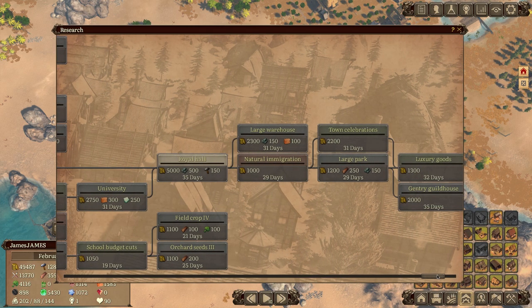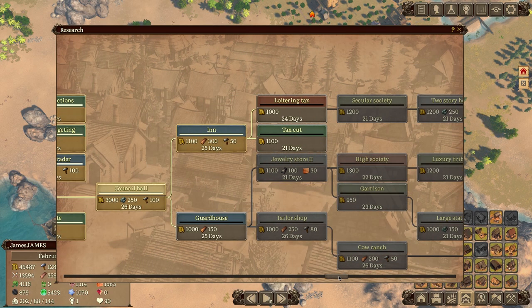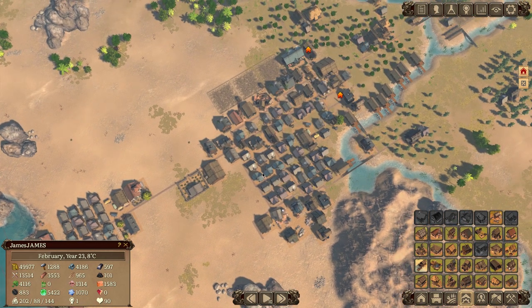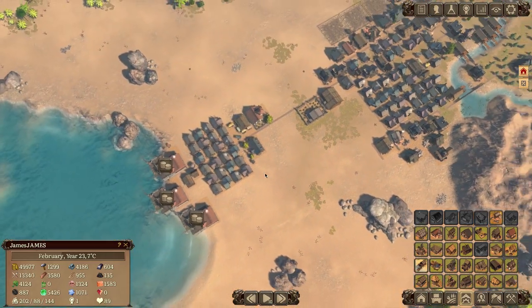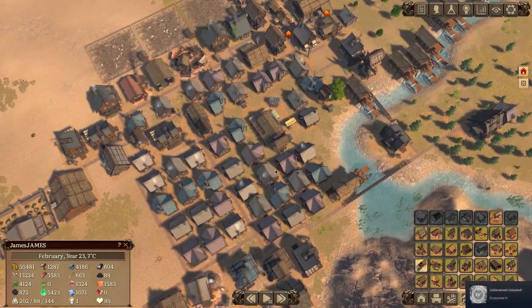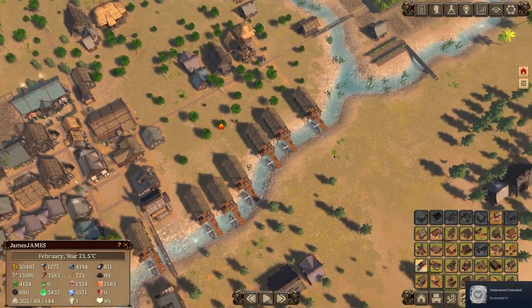If you're a city builder aficionado you'll probably want to play on hard rather than normal, because on normal once I got into the groove of fishing and selling it became too easy. Hopefully hard mode doesn't have the same issue.